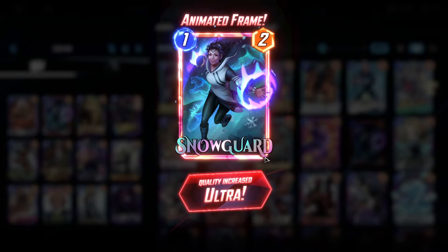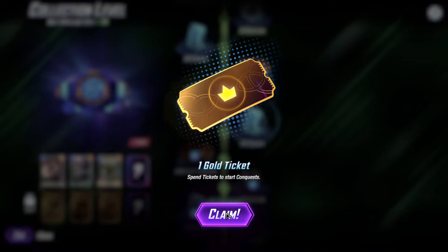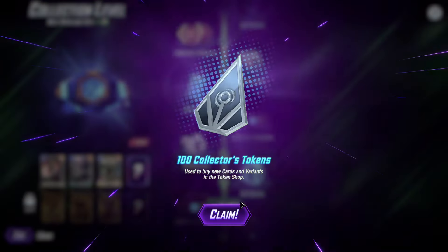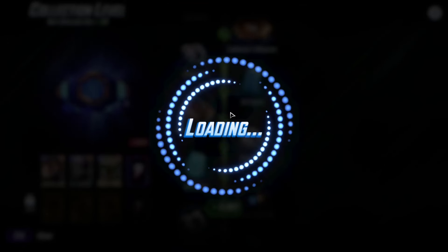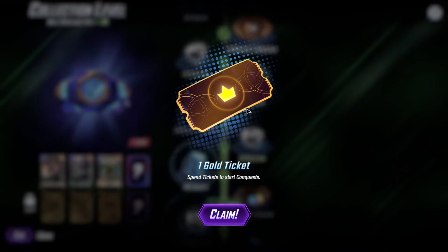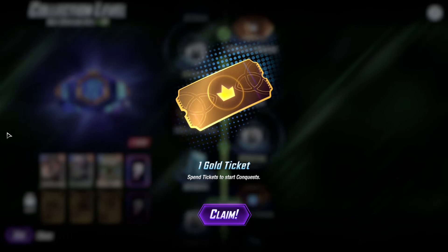All right, we only have enough for Ultra. Animated frame — oh, very nice. Let's start with the reserves. All right, one gold ticket — pretty nice. 100 Collector's Tokens — that's normal. And looks like our last one here for this video — one more gold ticket. All right, I'll take it. Well, I'll catch you in the next one, bye!